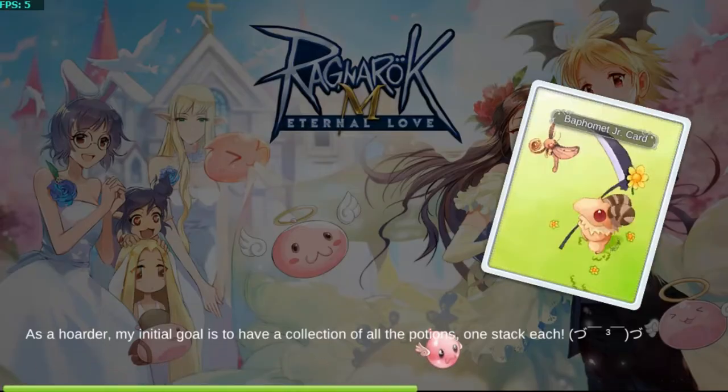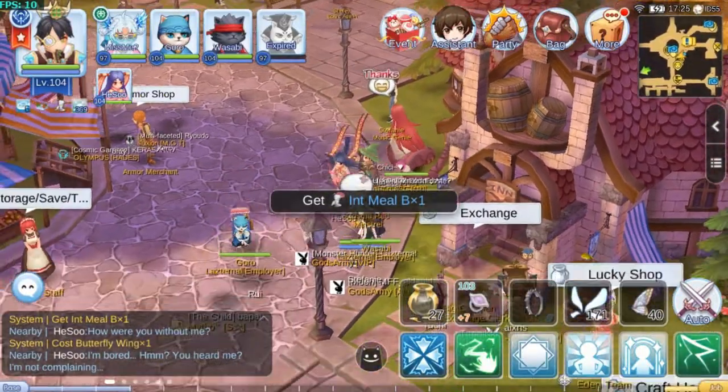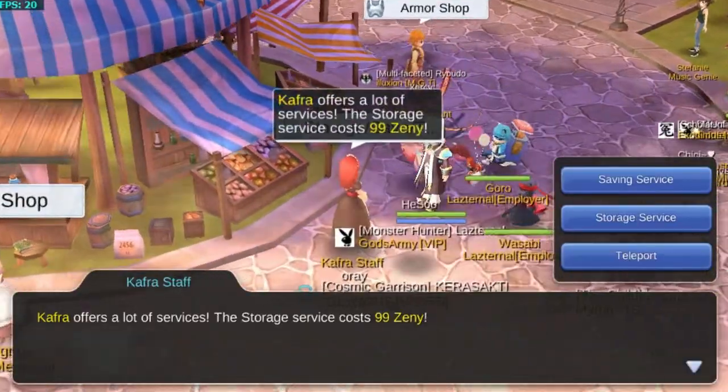Terus jangan berhenti dulu. Nah, kalau udah pindah kota gini, save point pertama — push case aja, tapi jangan ngomong sama NPC yang itu. Food yang di-isluut ini terakhir aja itu.